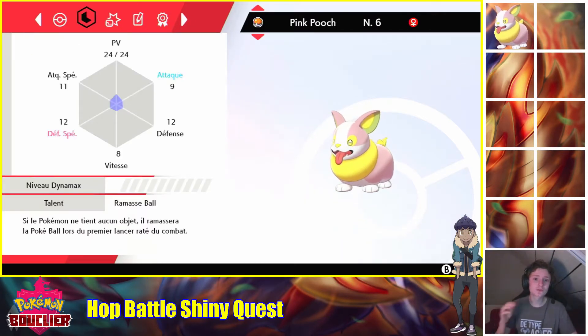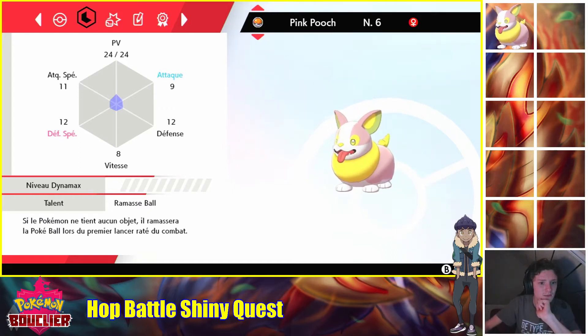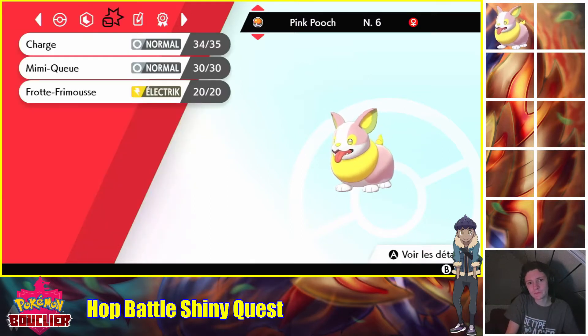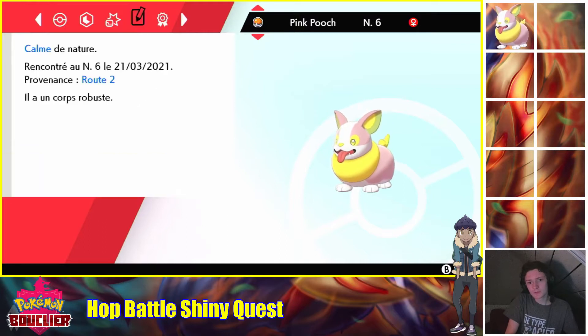Donc, niveau 6, il est Calme. Le Calme, c'est pas hyper fou honnêtement. Il me semble que ça augmente l'attaque et que ça diminue la défense spéciale. Donc c'est pas forcément hyper fou. Nature Pokémon — Calme, ça diminue de 10 l'attaque et augmente de 10 l'attaque SP. Ça va en vrai, parce que ce Pokémon tape exclusivement sur le spécial au bout d'un moment. Voilà, rien d'autre à dire sur la route 2.